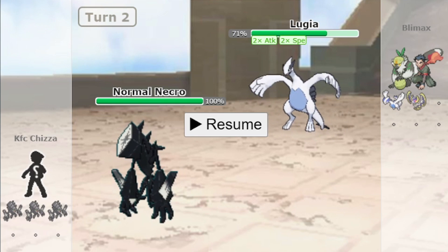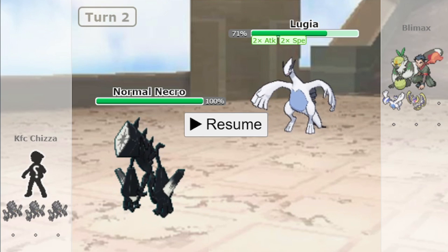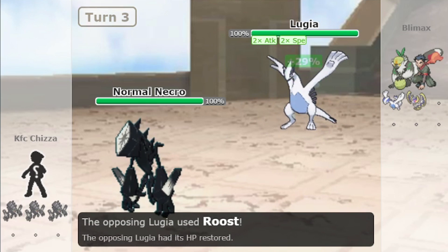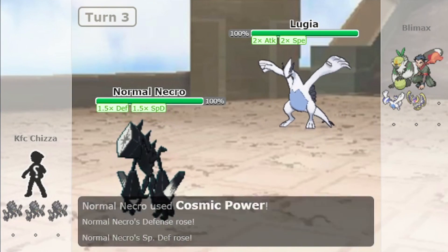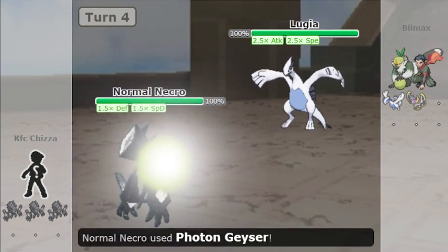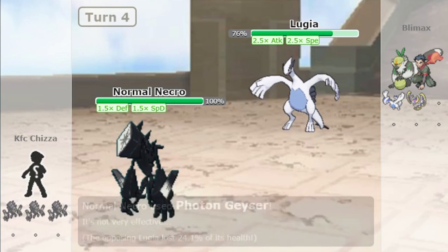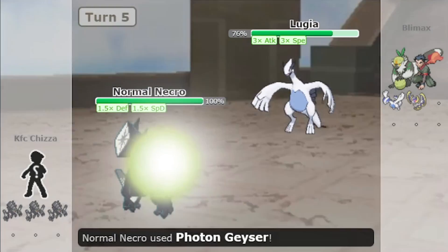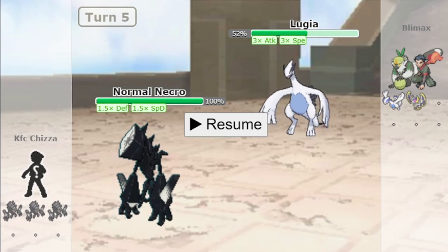Now there is a move called Photon Geyser. Photon Geyser ignores any type of ability. Let me show you what Photon Geyser does through Multiscale. Lugia went for Roost, and watch what happens when Necrozma goes for Photon Geyser. The first Photon Geyser hit did 24% damage. Now let's see what happens when we go for Photon Geyser again — it did 25%.